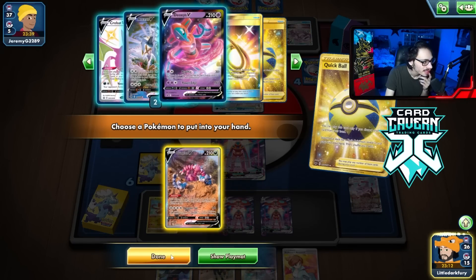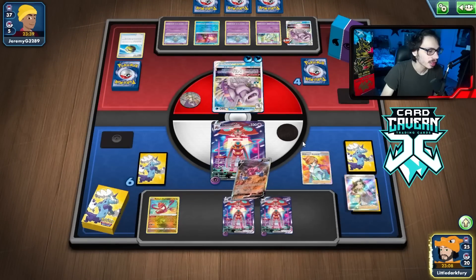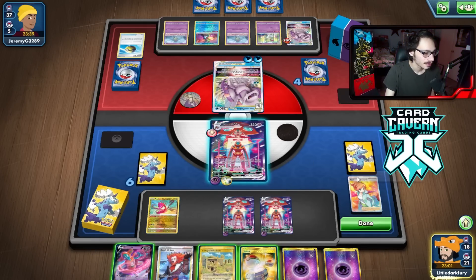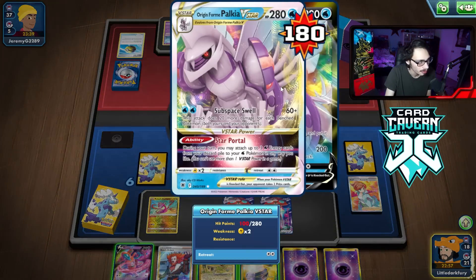That is not good. My Research. They might have an Echoing Horn, which is kind of a problem. I should probably be careful of that. Luckily, we did get the double Turbo. I also got Collapse Stadium. I'd love to play that, but I can't really... They'll just get rid of Palkia. Well, actually, I guess that's fine though.